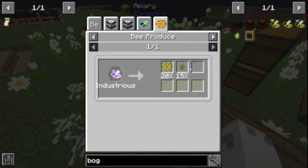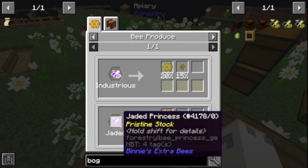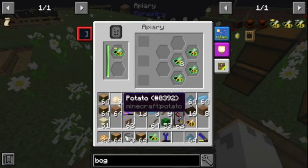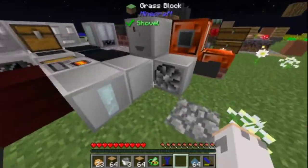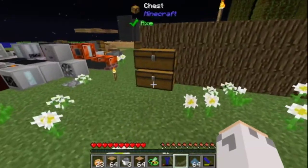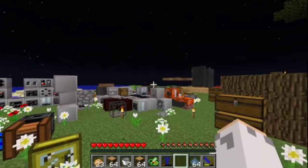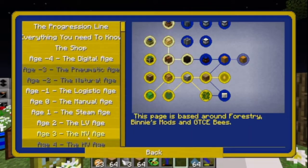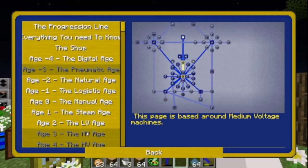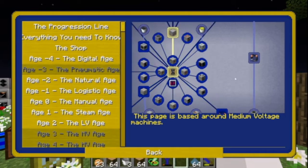I need pollen clusters. I can get from a jaded bee too, but I don't have endo or relic, so it's easier to try and get the industrial. I swear I had a pollen cluster. But in today's episode, what I want to do is start some of the MVH. We'll come back to the natural age later.